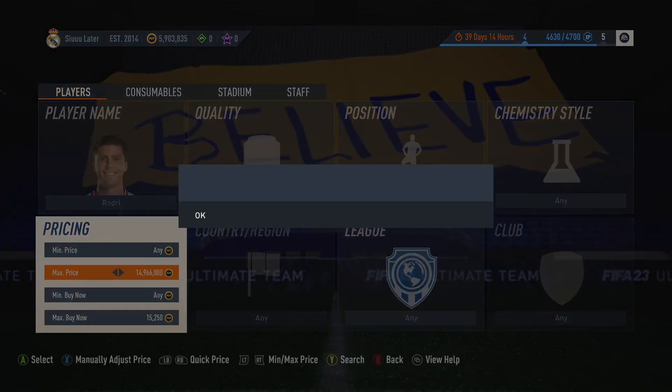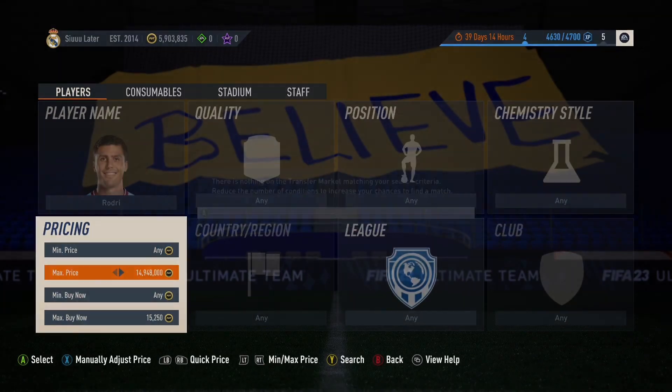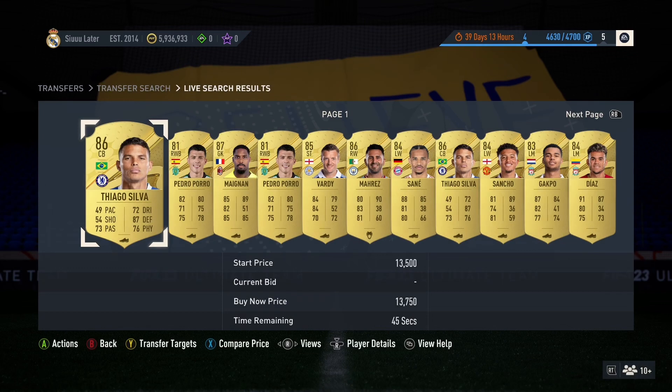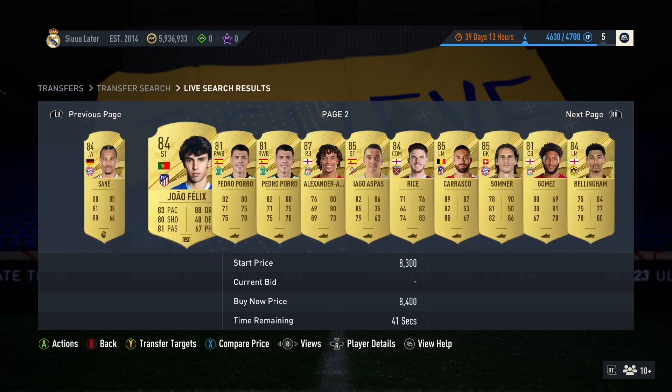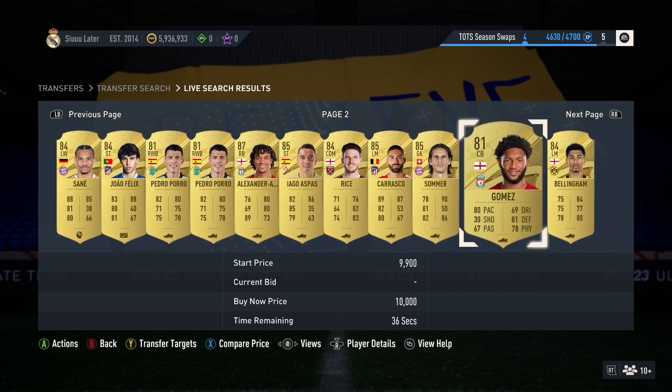Let me show you a mass bidding filter you can use to pick up some cheap 87-rated cards. The filter is in the background — very simple: quality Gold Rare, minimum price 7,100, and maximum price 22,500. This filter is very effective at 6pm, 7pm, 8pm, and 9pm.